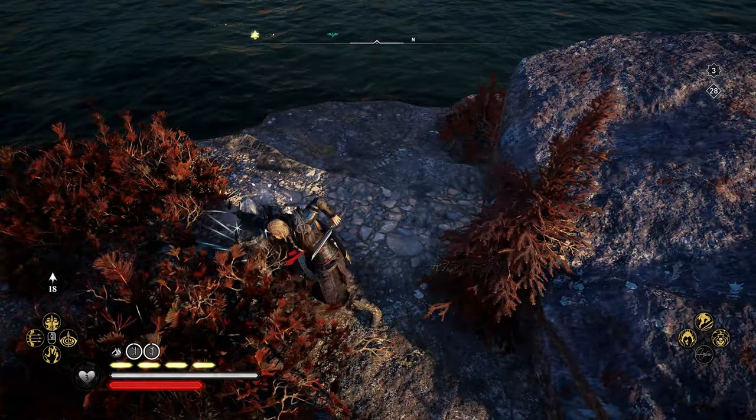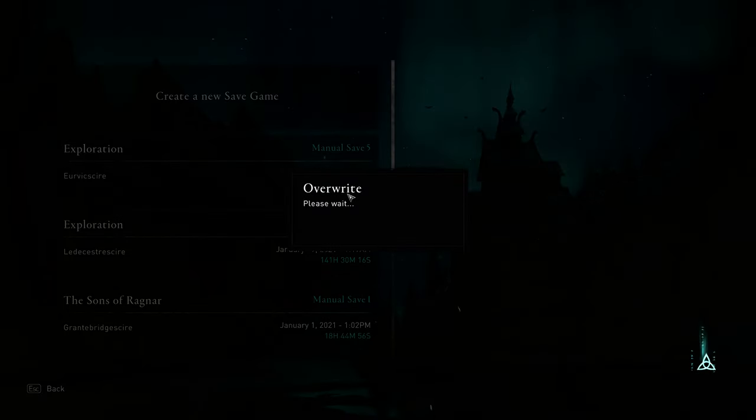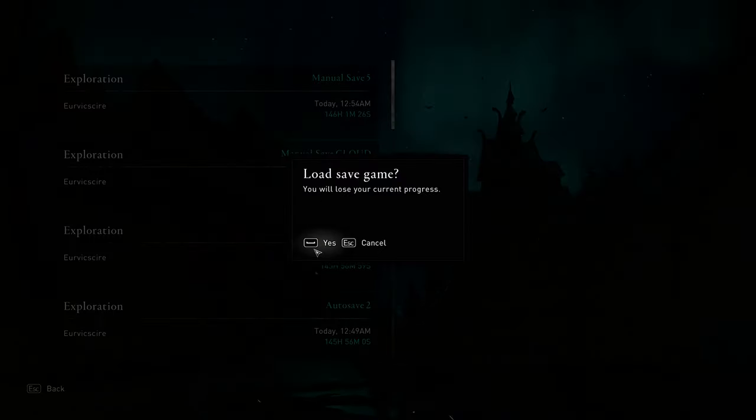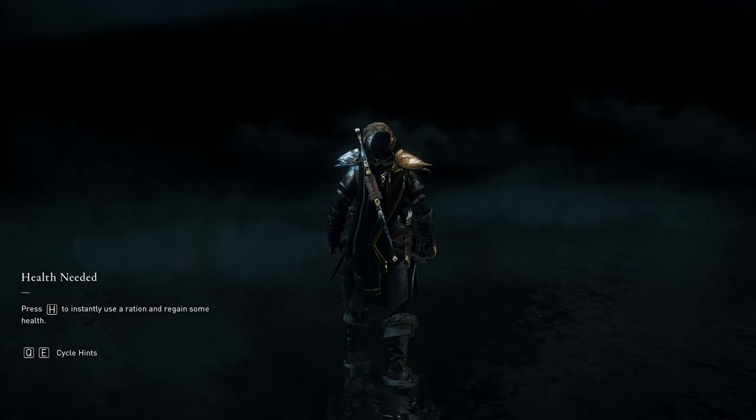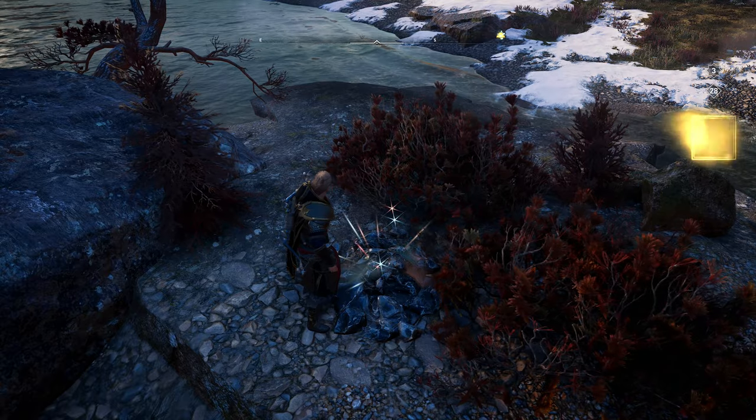Load your save and hit it again, both with light and heavy attacks. Save once again and load once again. Once you've done this twice, when you come back in, you should see that the iron ore deposit is no longer there, and a prompt will pop up showing you that you've got Noden's Ark, the mythical Isu bow, in your inventory.